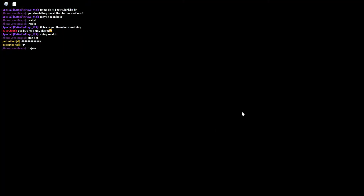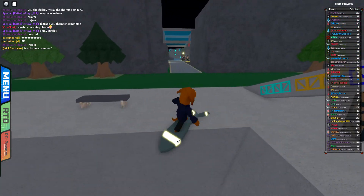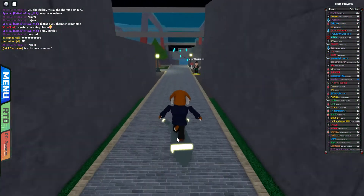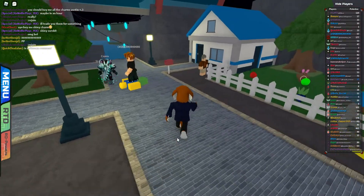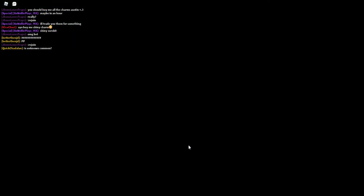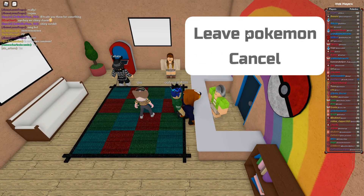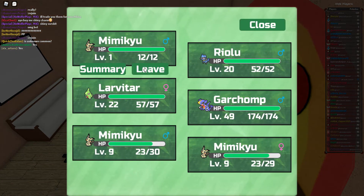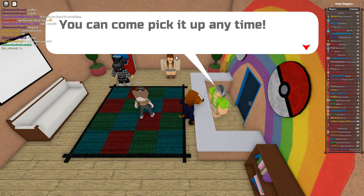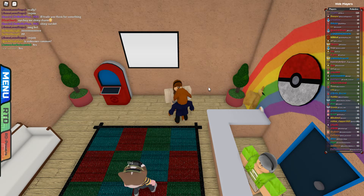Whenever you hatch your egg, you want to go to the daycare. Go in here and click on this lady — leave Pokémon — and click leave. If you don't have this option, click on this lady and she'll give you a free egg.